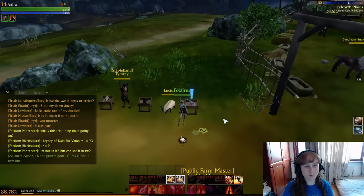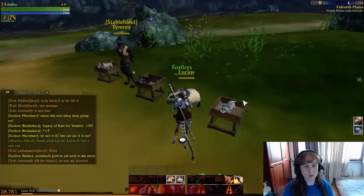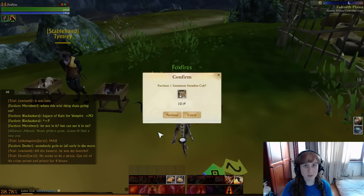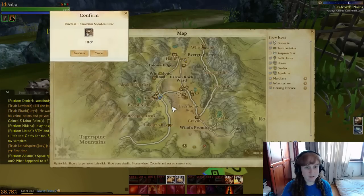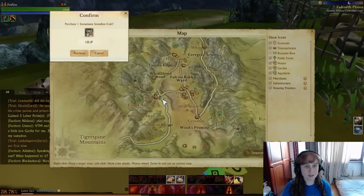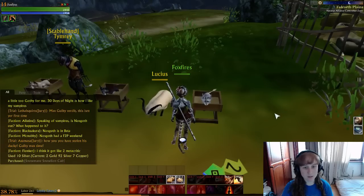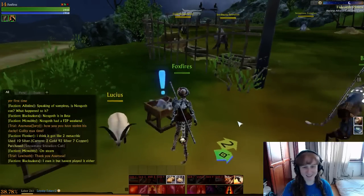If you find that you like a different mount better, you can actually go through and buy one of the other mounts. The mounts are actually fairly cheap — or I should say the cubs are fairly cheap to buy. So let me just show you guys. This is in Cloud Grain in Viren, at the stable there. You just click on the cub and it'll bring up 10 silver. So you can buy the cub for 10 silver, which is kind of funny because the cubs are so cute you might just want to keep one in your pack for entertainment purposes.